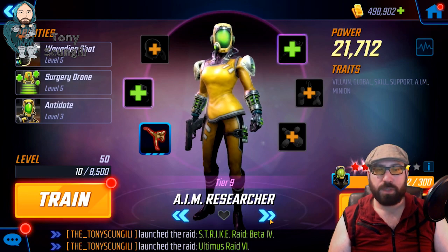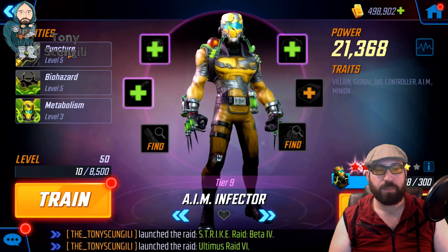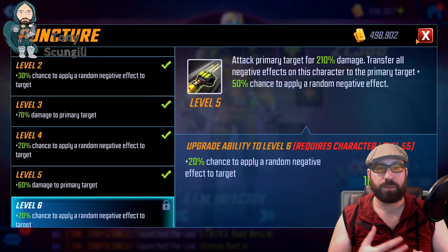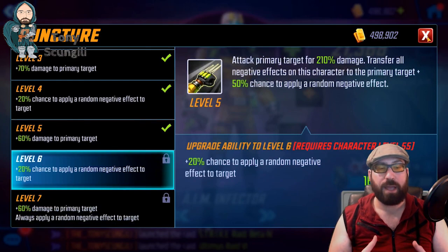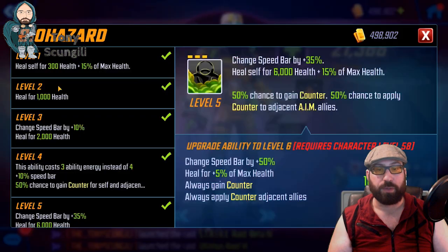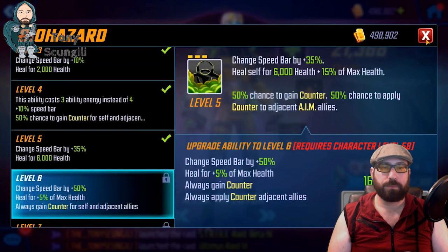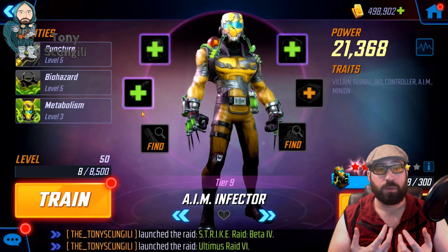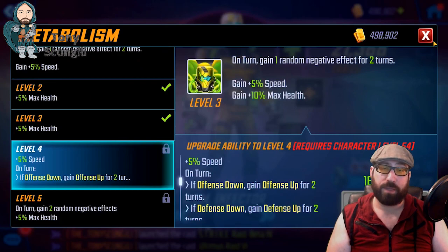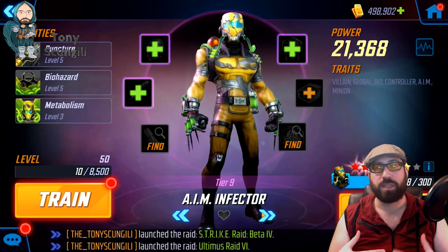AIM Infector next — some slight changes to the kit. Puncture works very similarly to how it used to, where it attacks the primary target for a decent chunk of damage but transfers all negative effects on AIM Infector to the other target. Biohazard is very similar to Shocker's special: increases the character's speed bar, heals self, and has a chance to give adjacent AIM minions counter — in addition to itself — and that chance becomes a sure thing as you invest. Pretty solid upgrade, really helps the AIM synergy work. And Metabolism gets a little silly now — on turn, the character gives themselves one random negative effect for two turns, plus a passive speed and max health boost. But also on turn, if they have offense down they gain two stacks of offense up; defense down — pretty much the same. So the character really contributes their own debuffs to their own success.